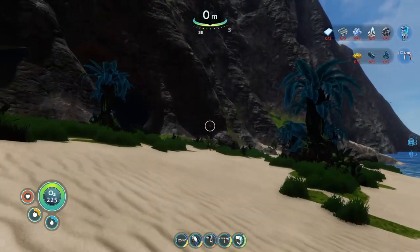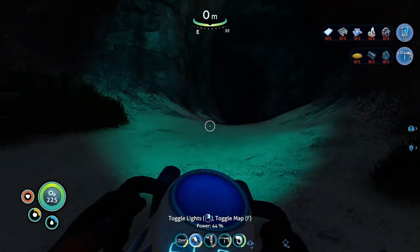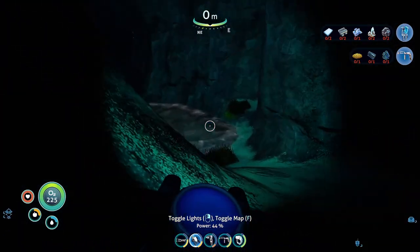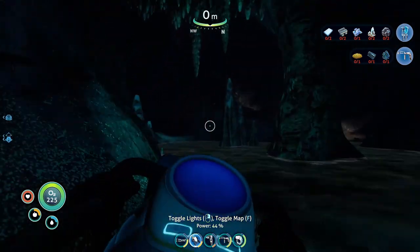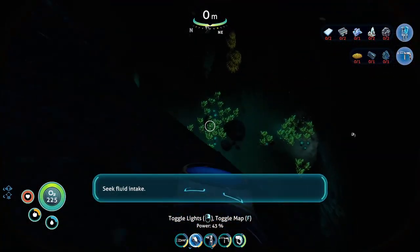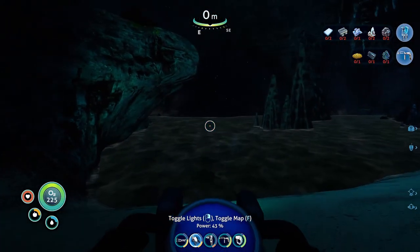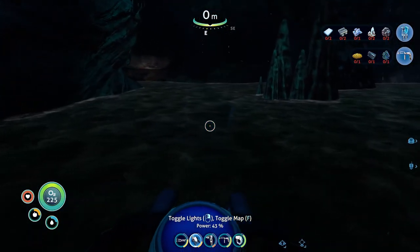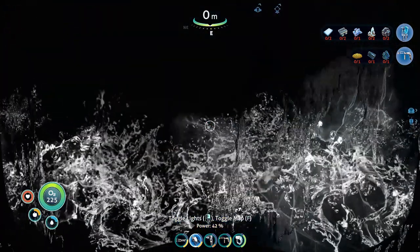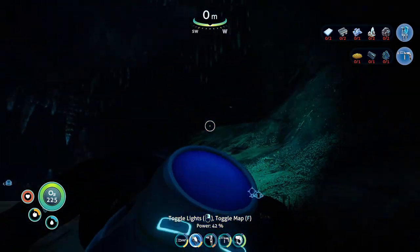Unfortunately, when we go into caves like this one it gets dark. Luckily I've got my Sea Glide to use as a flashlight. What we're looking for here is lithium on the walls. I don't want to be in this water because I feel like a Reaper might get me. Let's just see if we can get lithium.